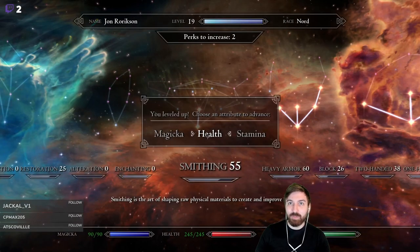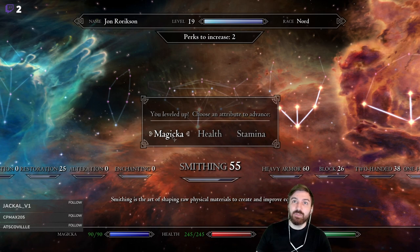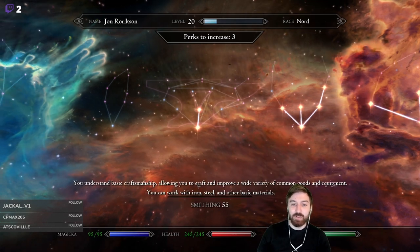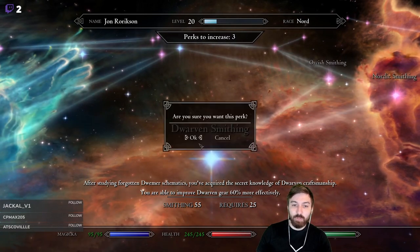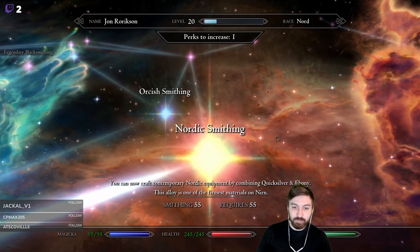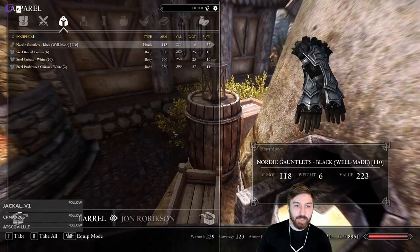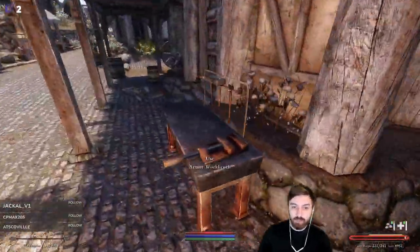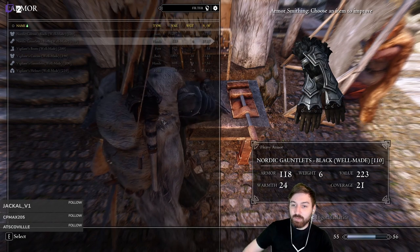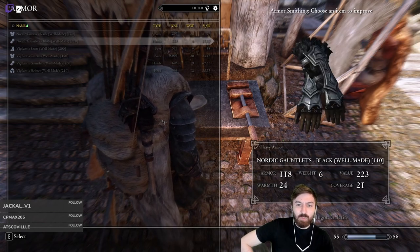I'm going to do something surprising and throw the level-up into magicka to round it out at 100, because this will let us craft our healing more easily. We're up to 55 smithing. We're going to throw one perk into Nordic smithing and one into the next tier. I'm curious whether we can improve the silver and ebony items - oh, we can! Nice. These are already listed as well-made.